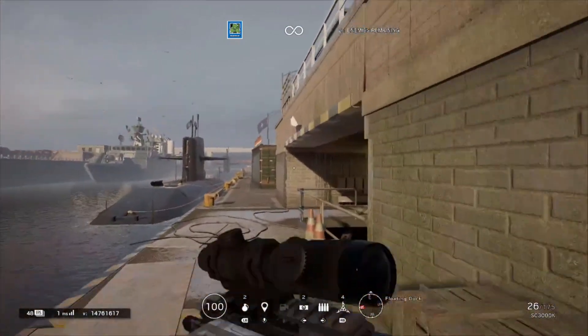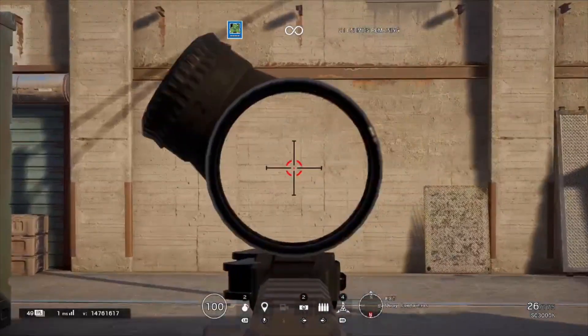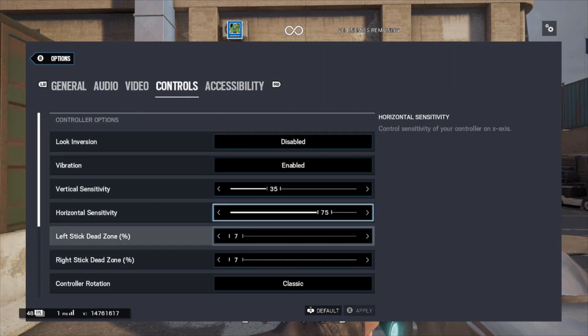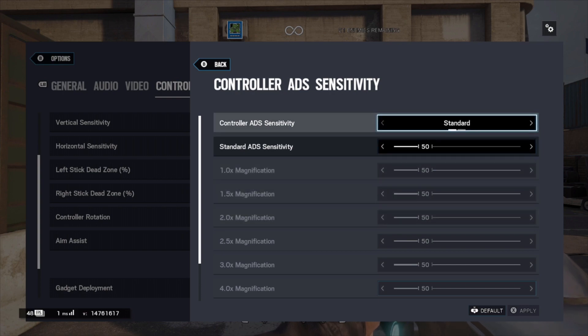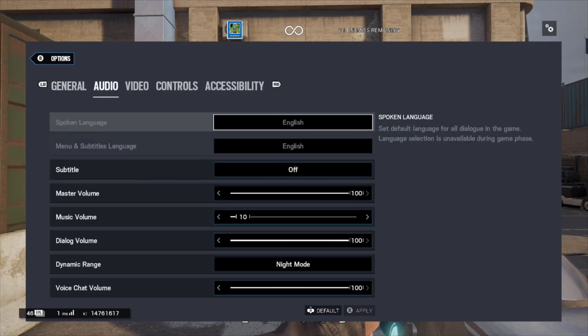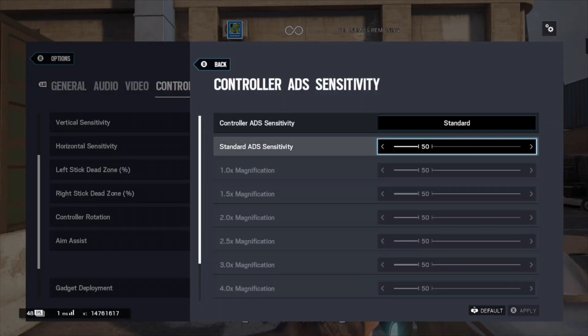Without further ado, let's get into it. We're going to go over basic sensitivity. I'm doing this with Sam Fisher — a gun I haven't used in a ranked game yet, so it's a bit new for me too. On this gun I have the 2x sight. You can leave your controller ADS settings on standard. For me, 50 standard is the same as 50 ADS back was last season, and I've had absolutely no problems with the sensitivity change. My sensitivity still feels exactly the same.